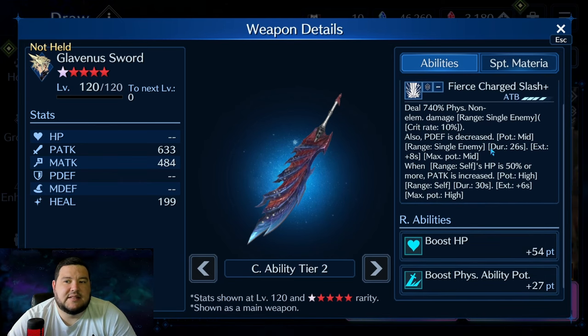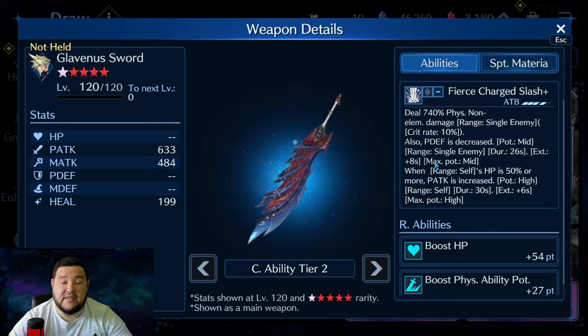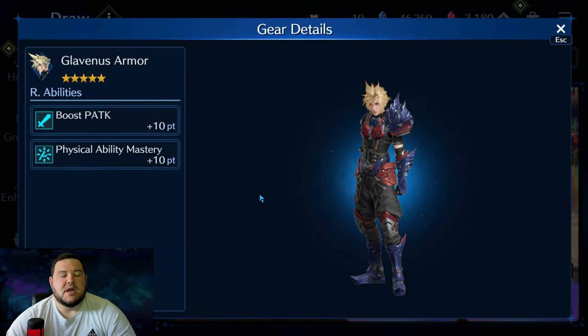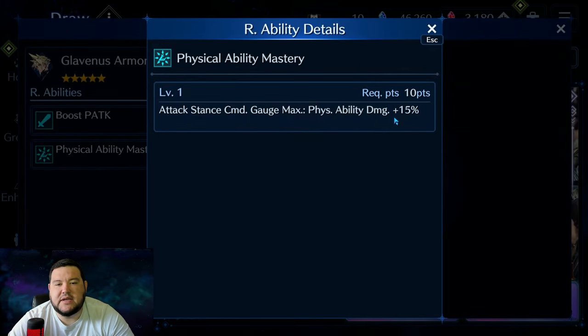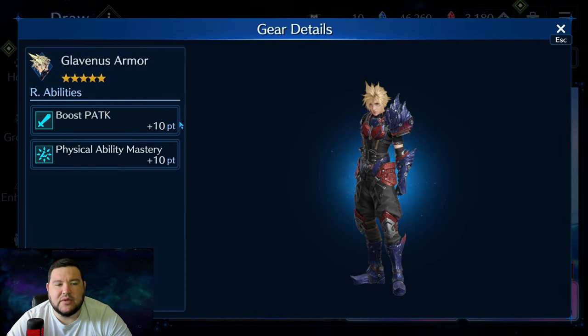If you don't have something like this, it's something to seriously consider pulling for. Especially if you already have a Zidane Sword or something with a lot of physical non-elemental damage, this is still pretty good because it's a big enabler for Cloud. If you don't have anything like that, this goes up exponentially in value. Now, Glavinus Armor — Boost Physical Attack, Physical Ability Mastery. Physical Ability Mastery is just a straight 15% bonus to physical ability damage, as opposed to giving ability points. Physical ability potency has become quite easy to max out, so this is where mastery comes into play. Boost Physical Attack adds to that.